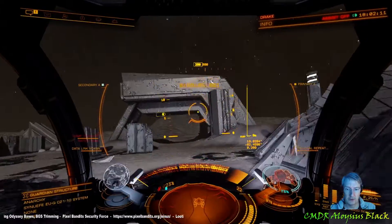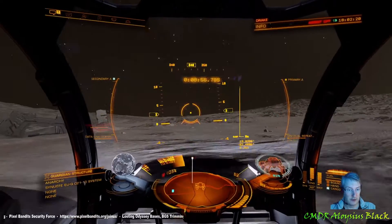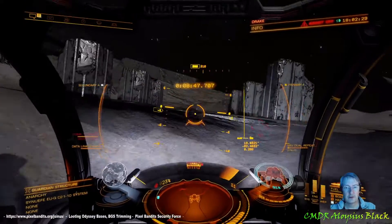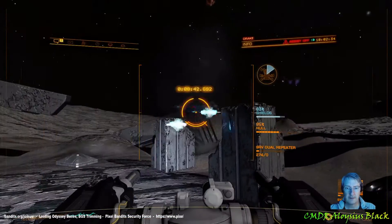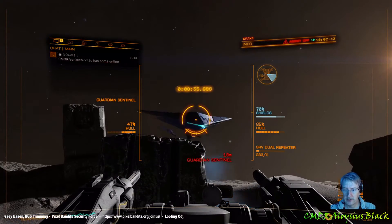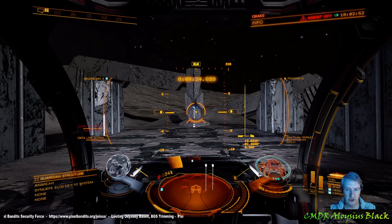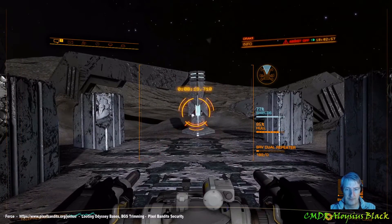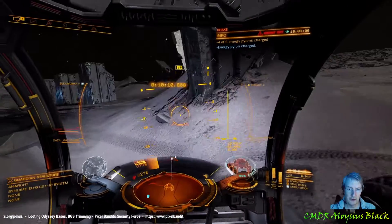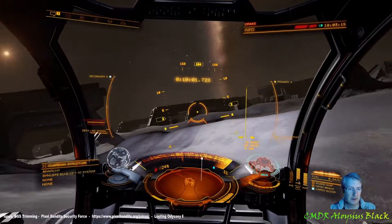I know that the next pylon is over to the left. We will have another sentinel in a second — at least I have some shields now. I'm heading over there now. Here comes the sentinel. The point defense will take out any missiles, but since Odyssey released the sentinels don't appear to be firing missiles, which is interesting.